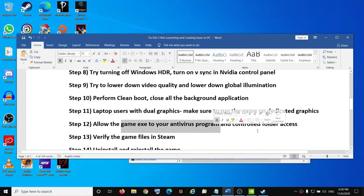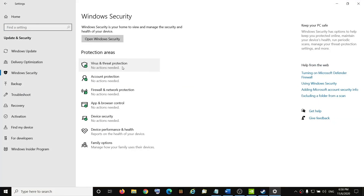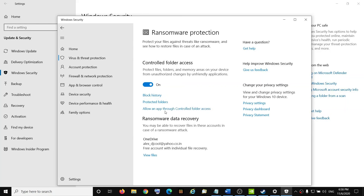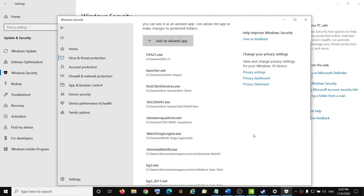The next step is to allow the game exe file in your antivirus program. If you're using Windows Security, go to Settings, then Update and Security, then Windows Security, then Virus and Threat Protection. Scroll down to Ransomware Protection, click Manage Ransomware Protection, and if Control Folder Access is on, click 'Allow an app through Control Folder Access,' click Yes, then Add an Allowed App, browse to the game installation folder, select the game exe file, and click Open.